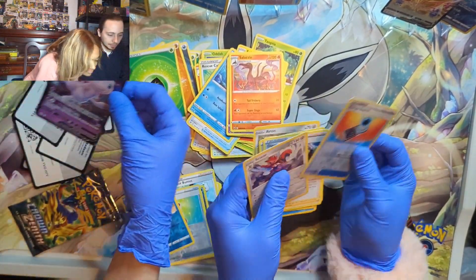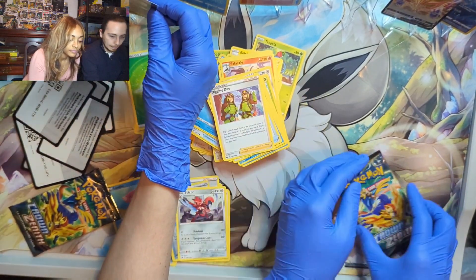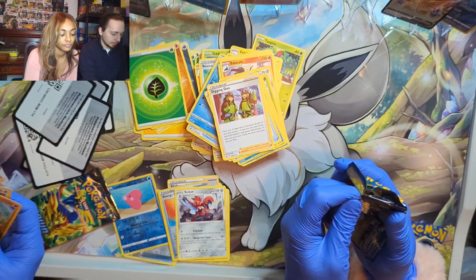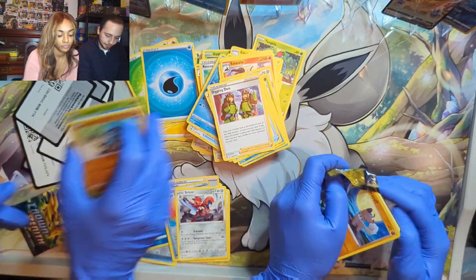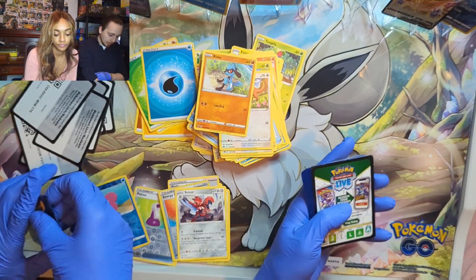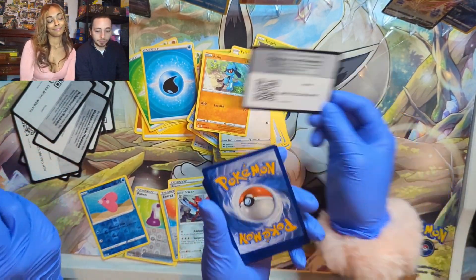Double hits again — Mule is pretty cool. A lot of energy for the two. Last pack of our first two blisters.